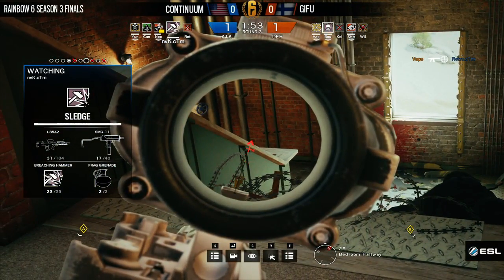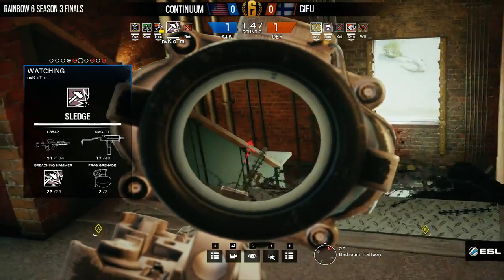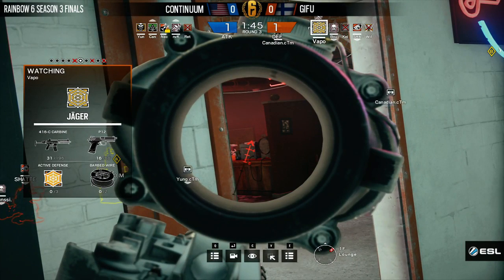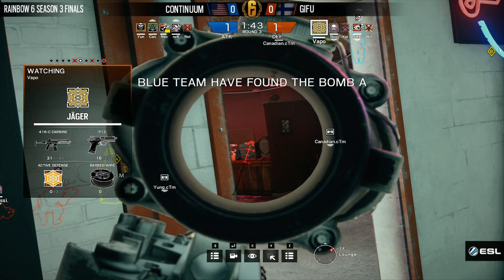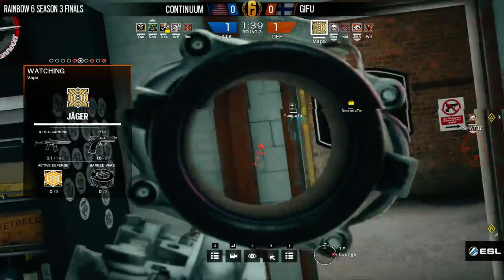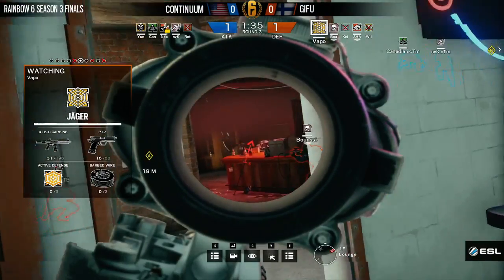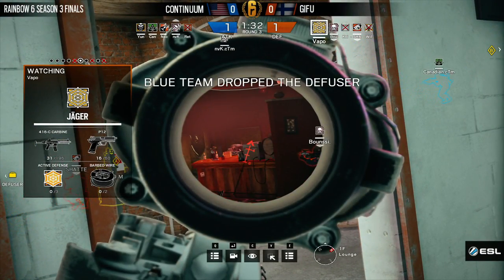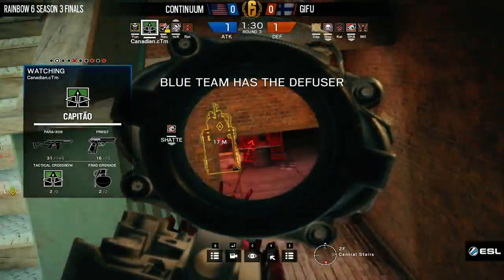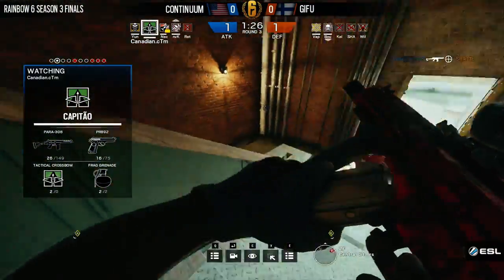Clearing out that top floor cost two of the defenders their lives. Having control of that top floor is really important when you want to make a plant, especially on that pool table — you want to be able to defend it from above. Vapo was able to knock out Retro, the Thermite player for the attackers. Now whether or not they were able to get that stripper wall — that strip club wall — opened up could be so detrimental here for the attackers. Yeah, that could be game over for their strat. But that's a good way to make an impact.